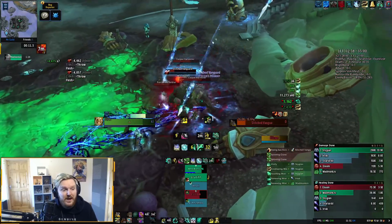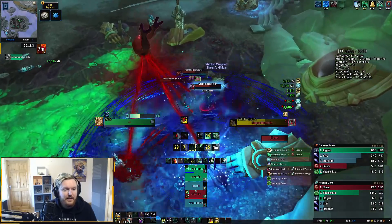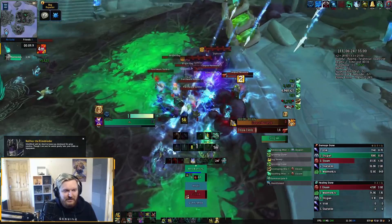You get more splash healing on top of the fact that your Renewing Mist is also doing splash healing when you cast. I don't have a cooldown for this, but this should be fine. I'm trying out Yulon instead of Red Crane.